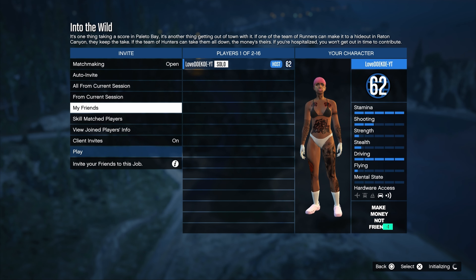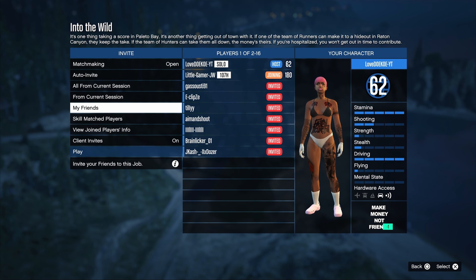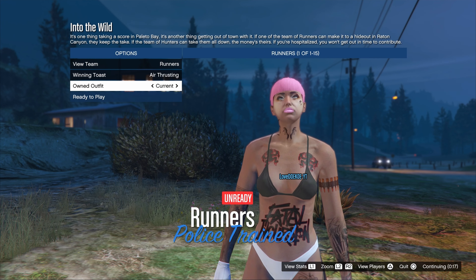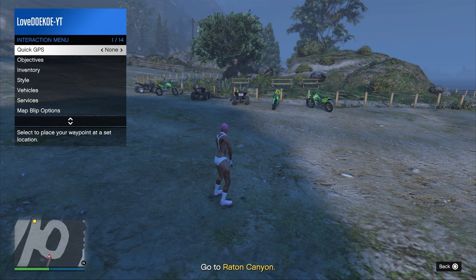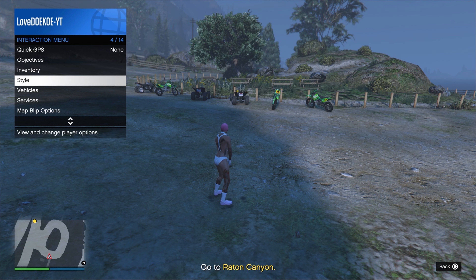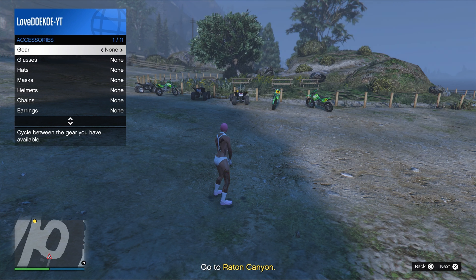I got a lot of videos with the old method, but this is a temporary method you can use. Make your way over to clothing and set it on player-owned outfits. Then confirm the settings and invite your friend or somebody else. If you don't have any friends to play with, you can join my Discord. Now switch your current outfit two times to the right and ready up to play.